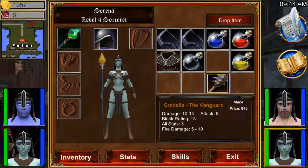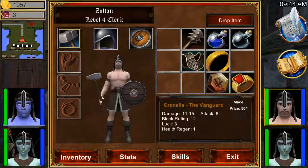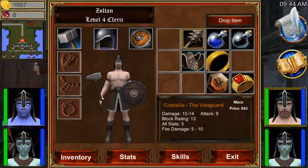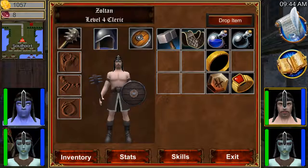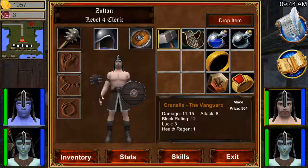So what I'm going to do is equip — he has the same mace. It has good block rating, luck, and health regen, which is good. But this one gives us all stats and fire damage, plus it has better attack rating, so it will definitely be more useful. I'm just going to keep this one here and try it out. Once he's low on health, we can also switch back to the health regen one.